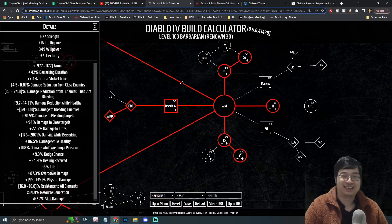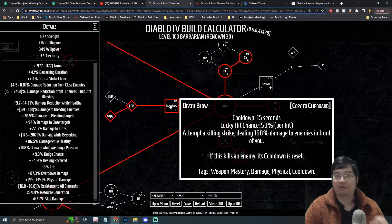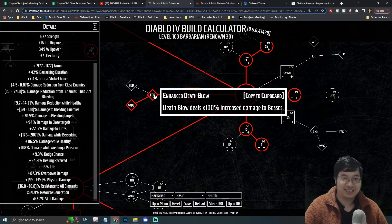For the ultimate section, we'll take damage reduction while Berserking and increased Fury generation while Berserking. Fury generation isn't critical since most of our damage comes from thorns, so those points can be freed if needed. In Weapon Mastery, Death Blow is maxed to level five — it deals a massive 168% damage in front of us and doubles against bosses.